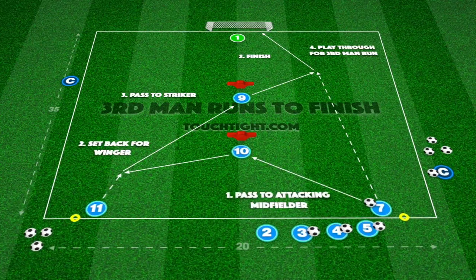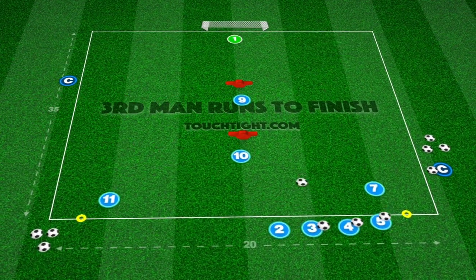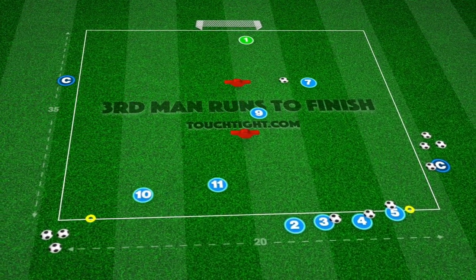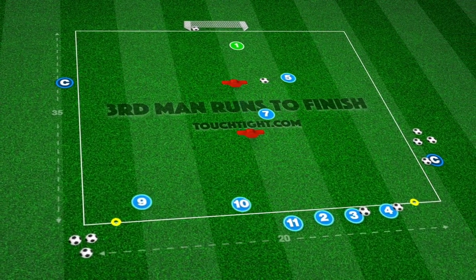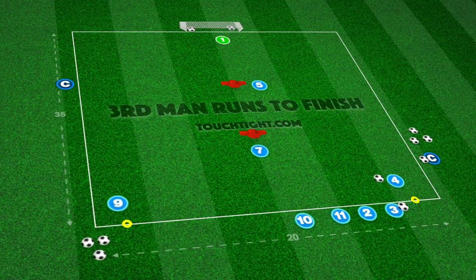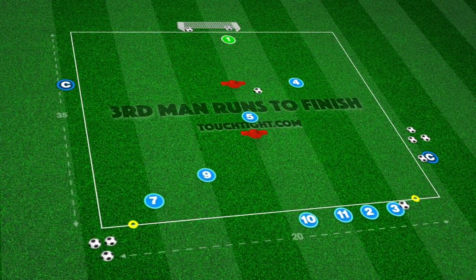Adopting a 4-3-3 formation, we simulate sequences. The right winger initiates with a forward pass to the central attacking midfielder, who lays it back to the left winger. The striker then delivers a through ball, enabling the right winger's third man run on goal.